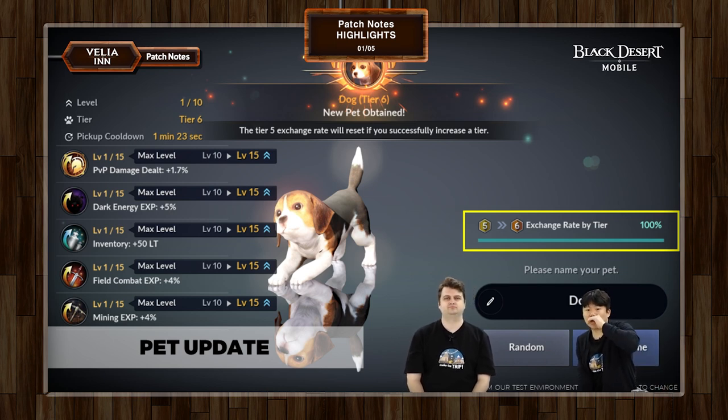For instance, if you got that Tier 6 Doggo that's at level 1 for PvP damage dealt — at Tier 5, you could get that to level 10 and no higher. But now you can get it higher and higher. Just give it some time, give it some silver, and get it to level 15 max. It's an easy concept; it shouldn't be very confusing to anyone.